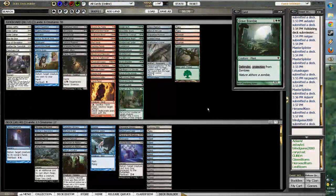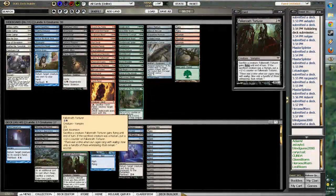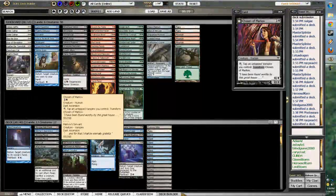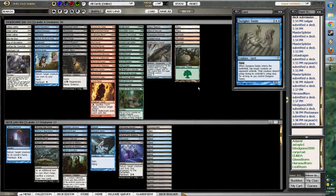Quick add-on update: I did remove a Manor Skeleton to put in a Falcronrath Torturer for more synergy — one, for a sacrifice outlet, and two, it's another Vampire to transform the Chosen of Markov. So yeah, just wanted to update you guys, and I'll see you guys in round 1.